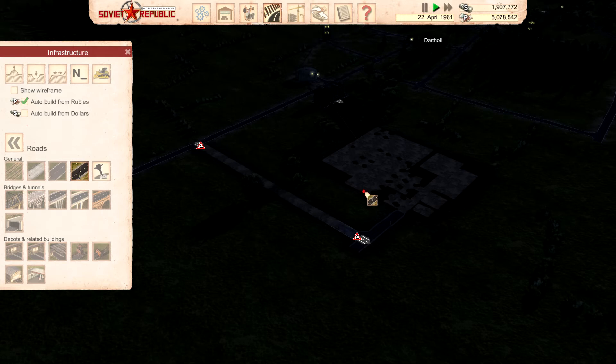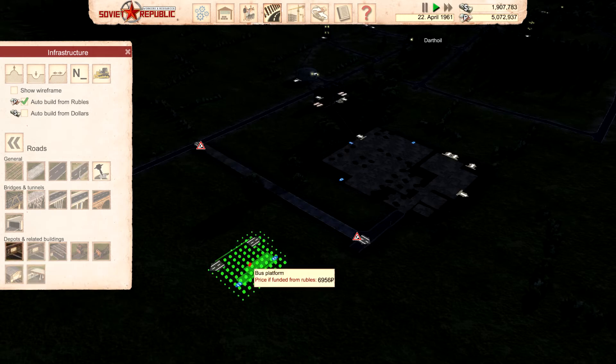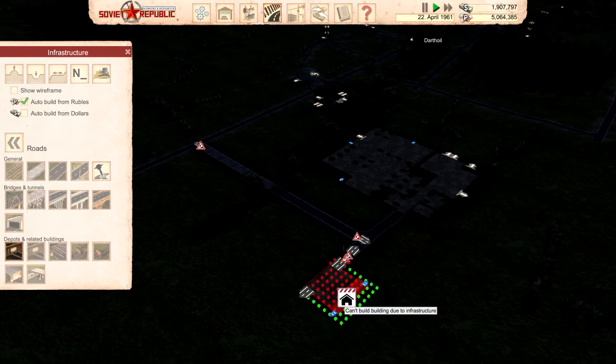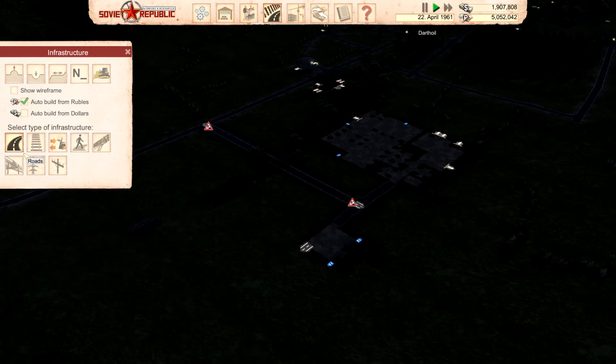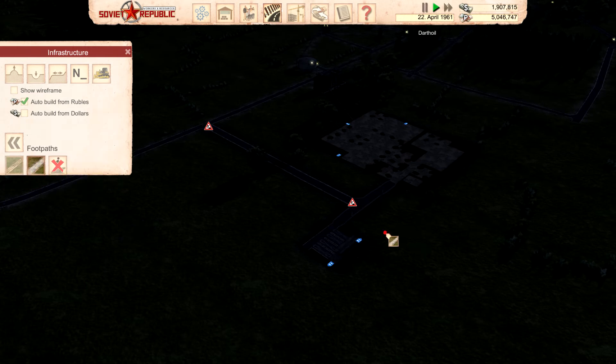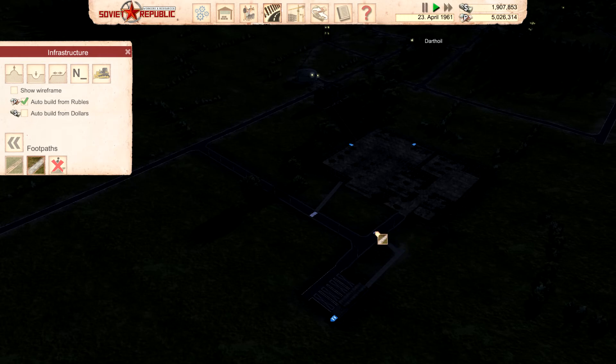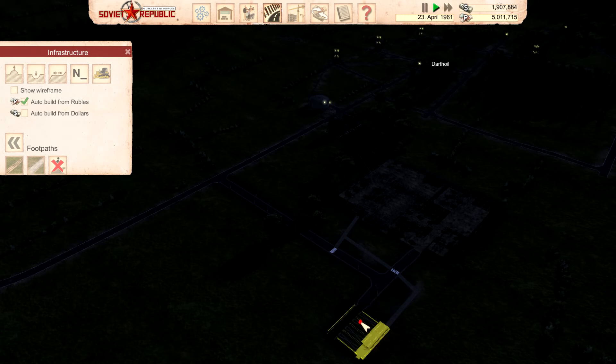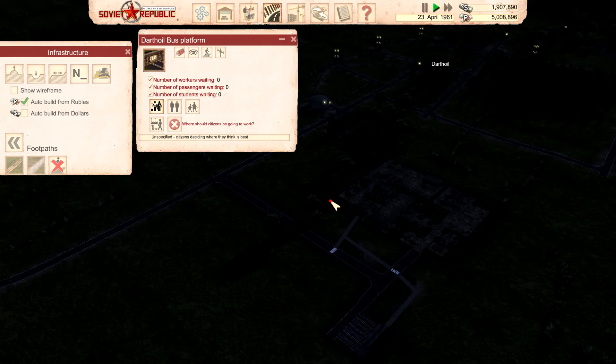And we're going to put in a bus platform right here. And footpaths to there, like so. We'll need power out here — this does not have power, and neither does this. Do they need power?